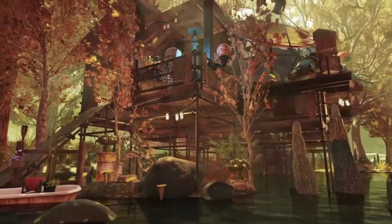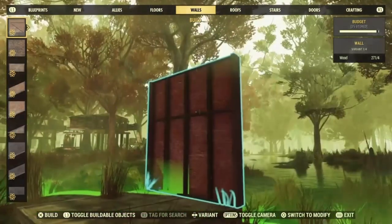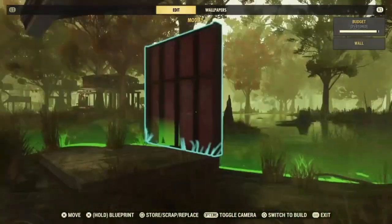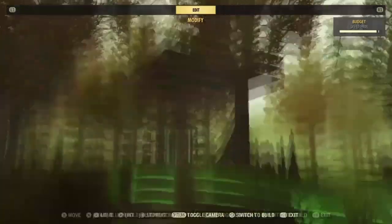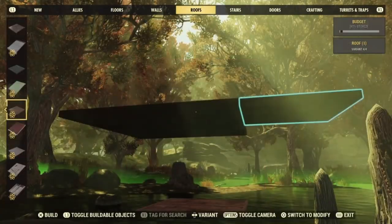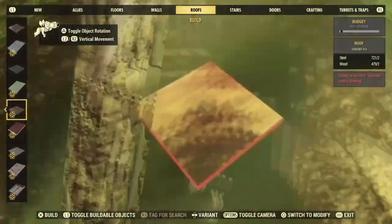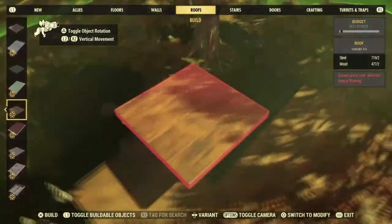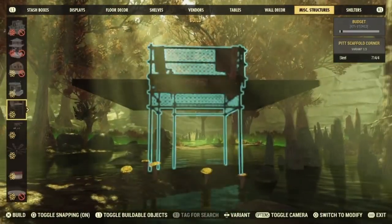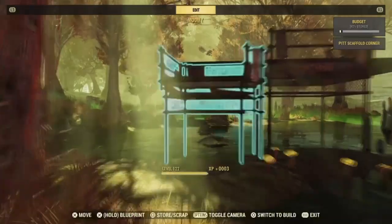This build I really wanted to go for a very scrappy, junkie feel. As you can see, it's essentially a platform on stilts. The platform itself is floating technically, and I did that by putting a foundation, a wall, and a roof that's flat, then lifting it up to remove the wall and foundation, then putting it back down flat. So I just made a big square with these roof pieces, and free cam mode came in quite handy during some of this.